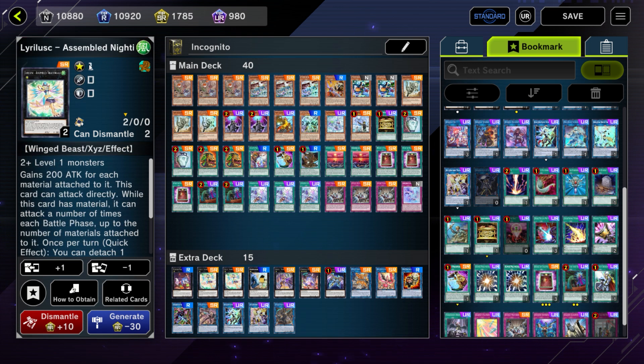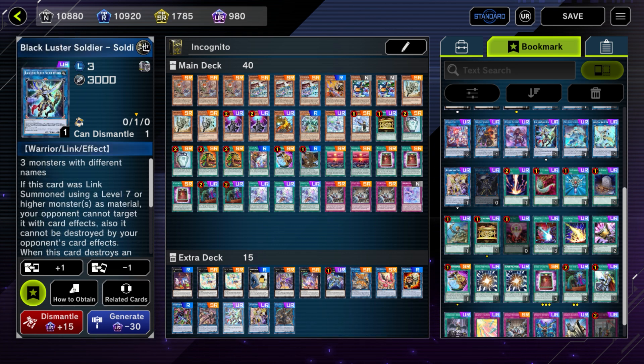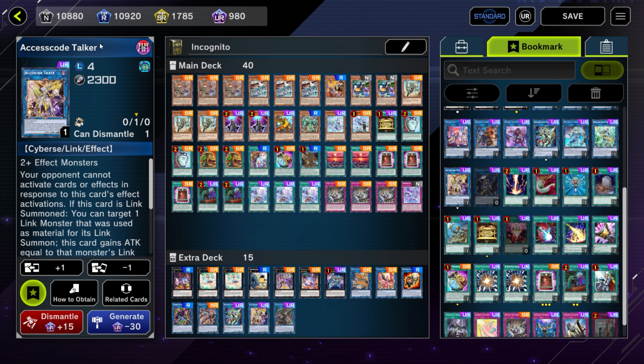Extra deck doesn't matter too much — just play your Assembled Nightingale, Downward Magician, and Zeus, which probably will never come up. I do recommend also playing a Big Link 3 and an Axis Code Talker, because if the opponent summons a Towers monster you want the ability to out it. But honestly, if you run into those kind of games you're better off just scooping, because the amount of time it takes to win those matchups — as you've seen on my channel — is usually just not worth the time investment.